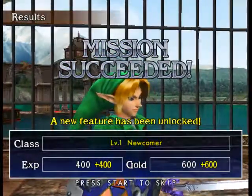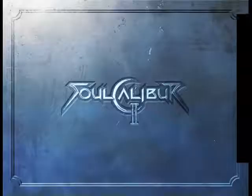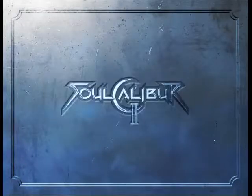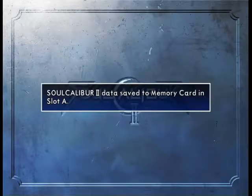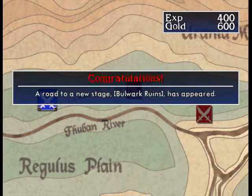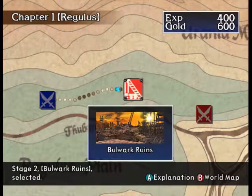A new feature has been unlocked: Extra Practice Mode. I'm going to do these chapter by chapter. A new road to a new stage, Bulwark Ruins, has appeared.